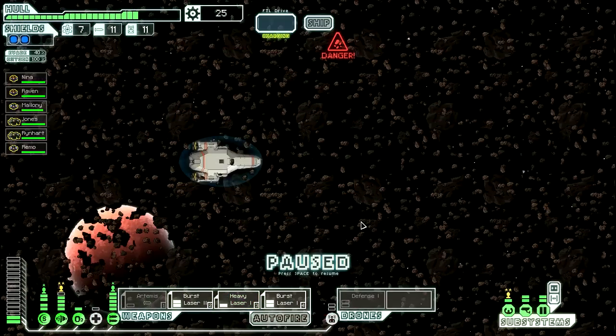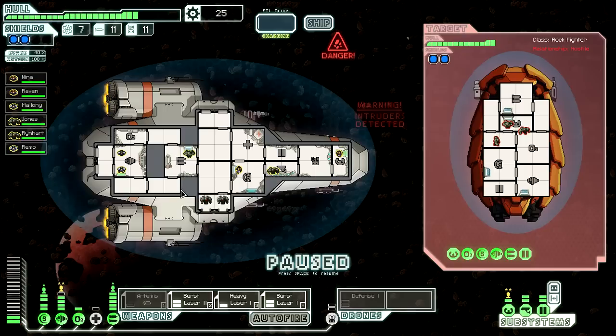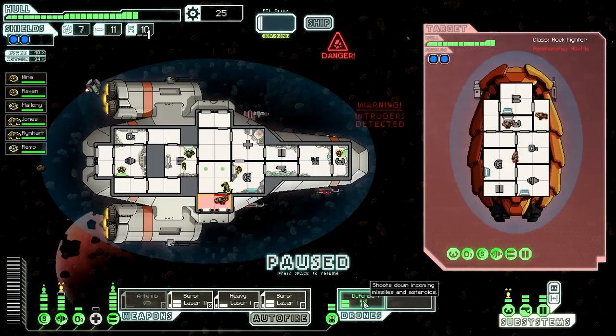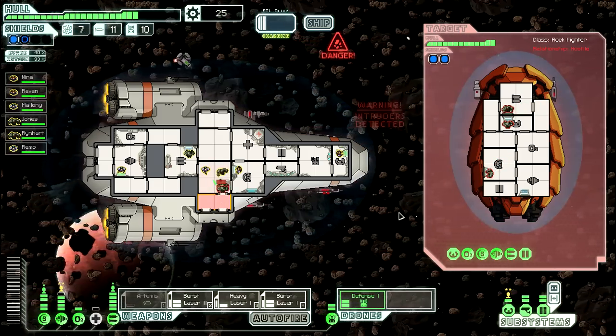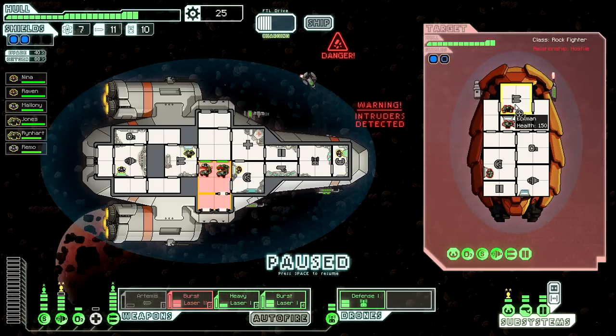Let's jump down here. Our shields are taxed as they deflect debris from an asteroid field. As we weave between the rocks, we happen upon a rock pirate stronghold. We register teleport signatures and hear shouts aboard our ship - dumbasses. Okay, Remo and Reinhardt, this is your job, get your asses over there. I need my defense drone out. Let's mess up their shields completely.